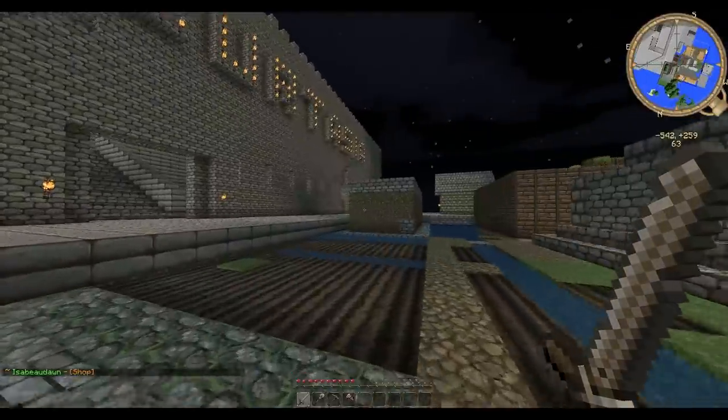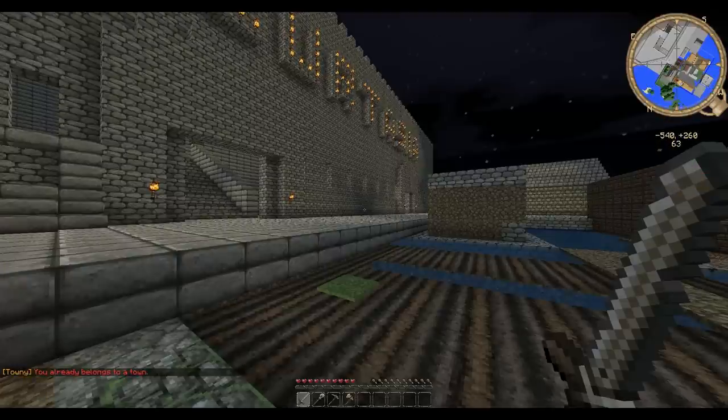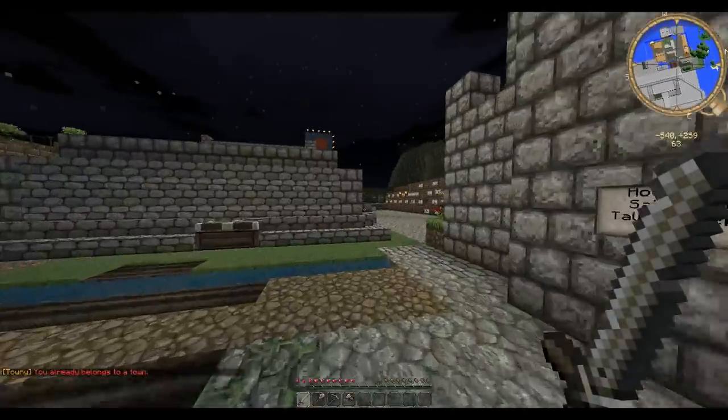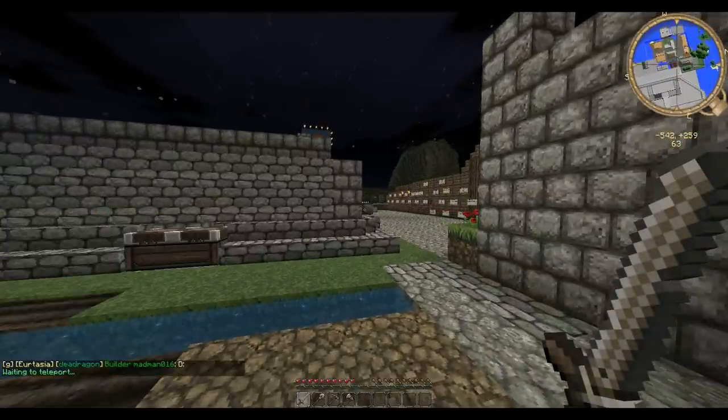So once you get to the server you need to join a town. We're gonna go ahead and join Proton — I'm already in it. That is the beginning town outpost three, and we're gonna head on out to outpost three. Jobs has two sides to it.